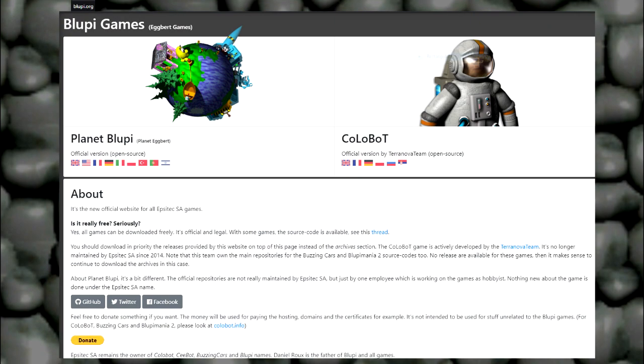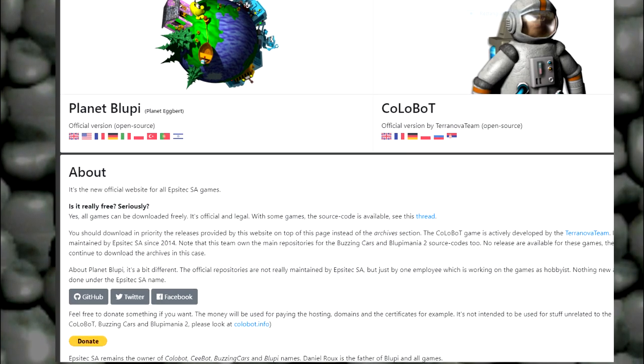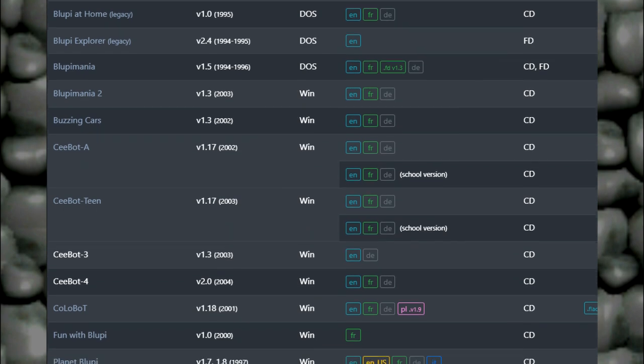The cool thing about Speedy Egbert and the entire Bluppy franchise is that it is all free right now on Bluppy.org.